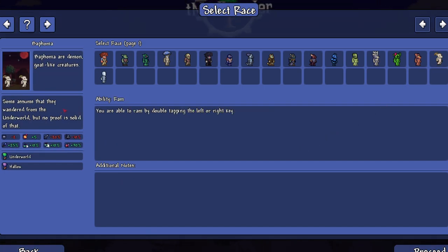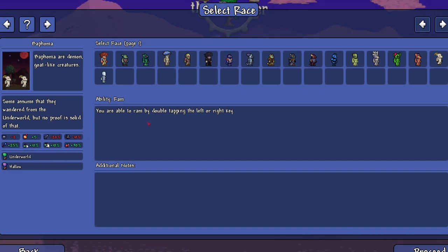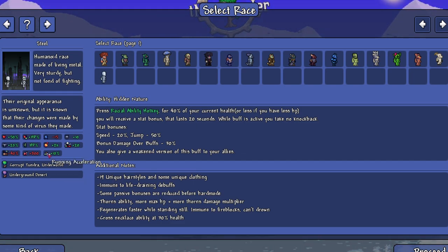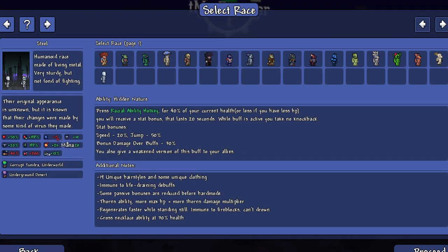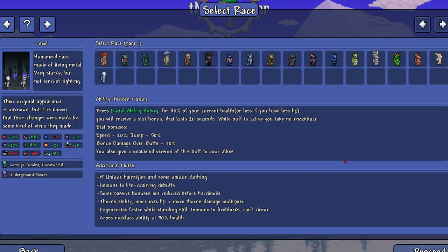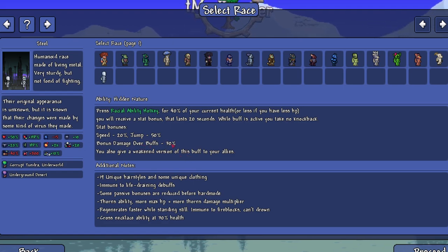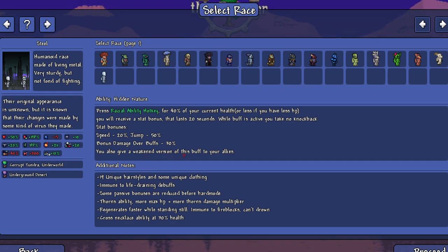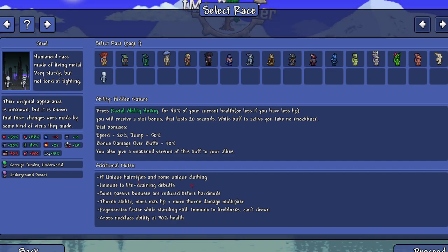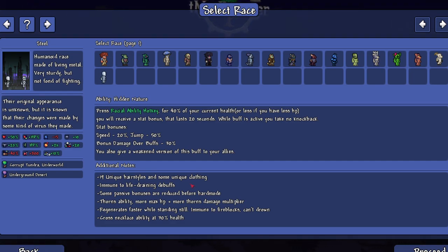The Baphoma - 'some assume they wandered from the underworld but no proof is solid.' Their ability is Ram - double-tap left or right to dash. They also have the ability Hidden Nature: at 40% or less current health you receive a stat bonus lasting 20 seconds with no knockback, speed +20%, jump +50%, bonus damage +30%, and you give a weakened version of this buff to allies. They have the most stats by far: 19 unique hairstyles, immune to life-draining debuffs, regenerate faster while standing still, immune to fire blocks, can't drown.